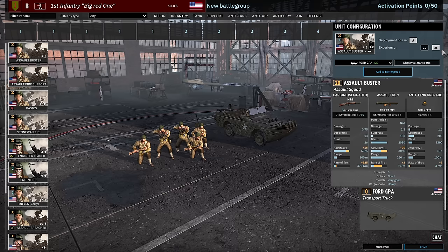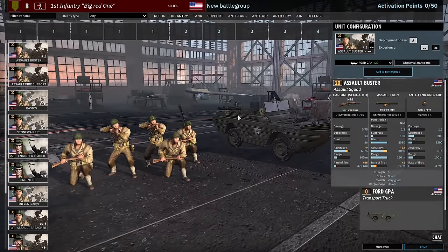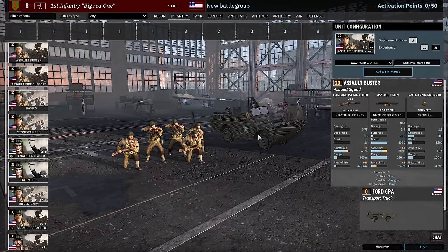Starting off with a unique unit in the infantry tab — the Assault Buster. This is a five man squad with five M1 carbines. It gets a rocket gun, which is the same as the Gumir PM rocket gun, firing HEAT and infantry rounds — similar damage and suppression to a Molotov. The other cool thing about this unit is it also has a Willy P, which is the equivalent of a Molotov. So at close range against enemy infantry this thing is actually going to be pretty handy, but you will want to support it with other infantry because their strength is quite low.